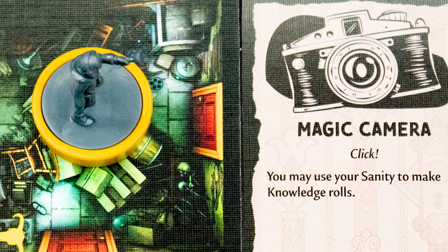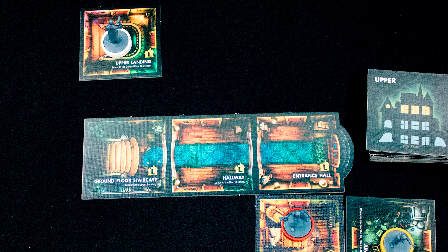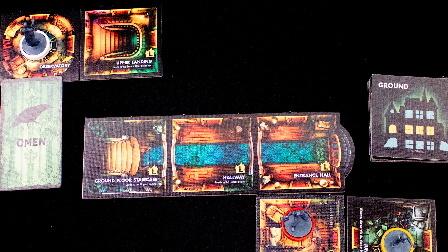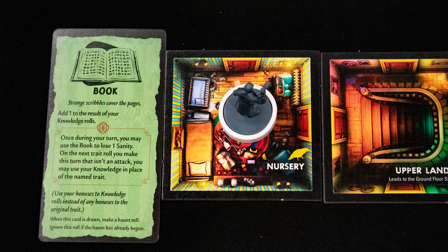This tile has an item marker on it — take that card to your hand. You can now use it at any time. The next player moves down the hallway to the staircase and goes to the upper landing, because those two tiles are connected. They move off into a room in the upper section.